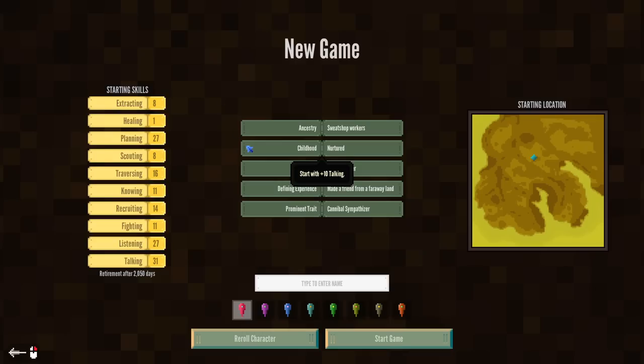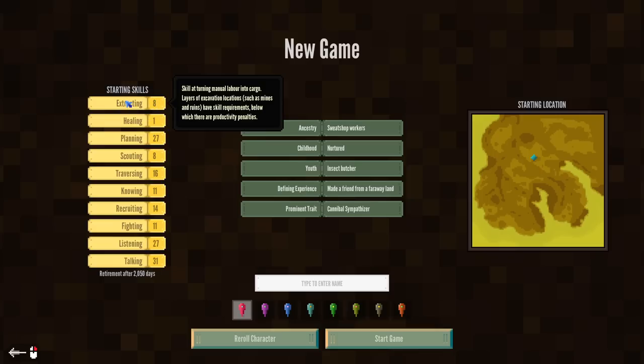It doesn't really matter what you start out with, because at the end of the day, all this stuff is going to level up naturally through its own usage. And if you're curious on how you get one of these up and make them more powerful, all you got to do is check the tooltip. It'll actually tell you the activity that you need to do in order to make this skill function better.